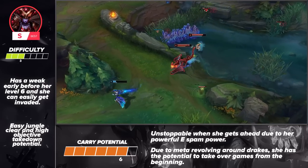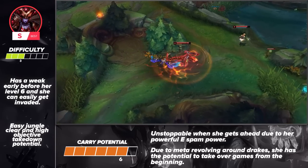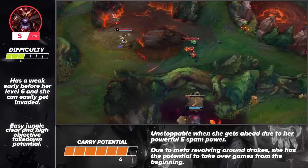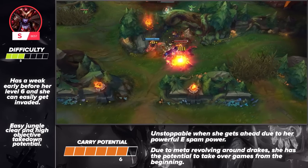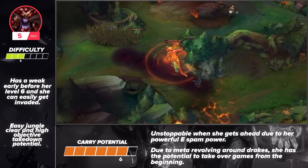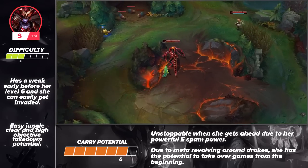After hitting level 6, however, that all changes. In the later stages of the game, Shyvana's E-spam puts the enemy in a horrible spot. She's able to gradually chip away at her enemies and eventually jump in to eliminate her main targets with an insane amount of burst damage. Another part of Shyvana's gameplan is controlling dragons. Since the meta revolves heavily around them, she's able to dominate games rather early once she starts setting the pace.